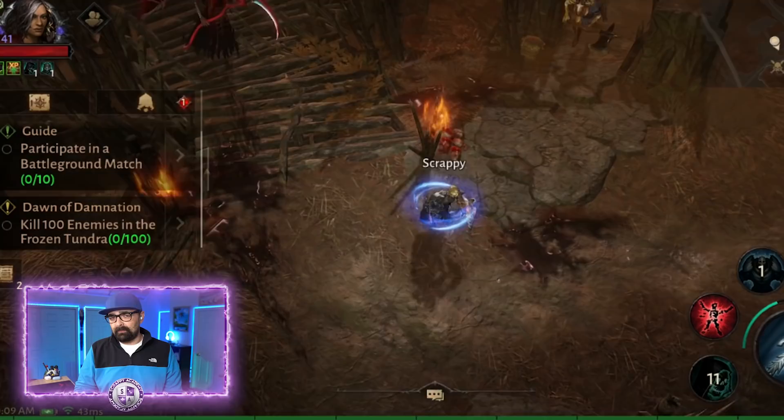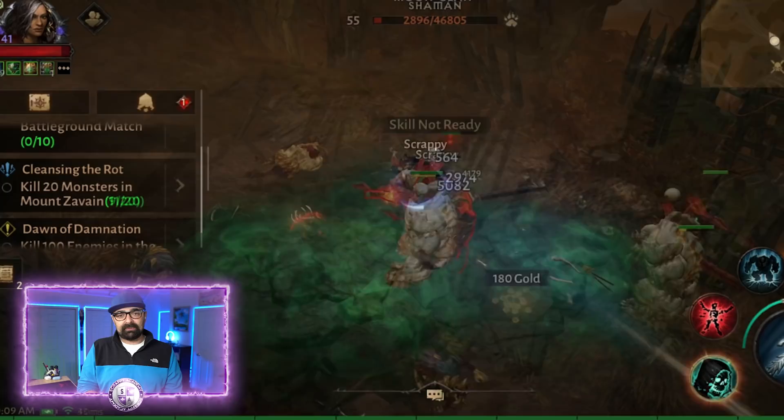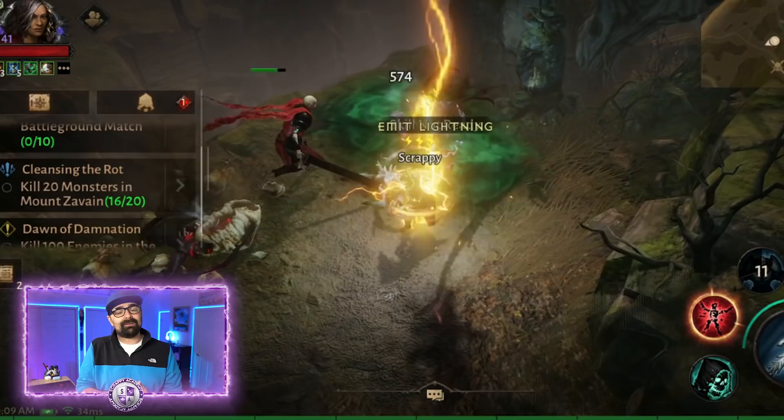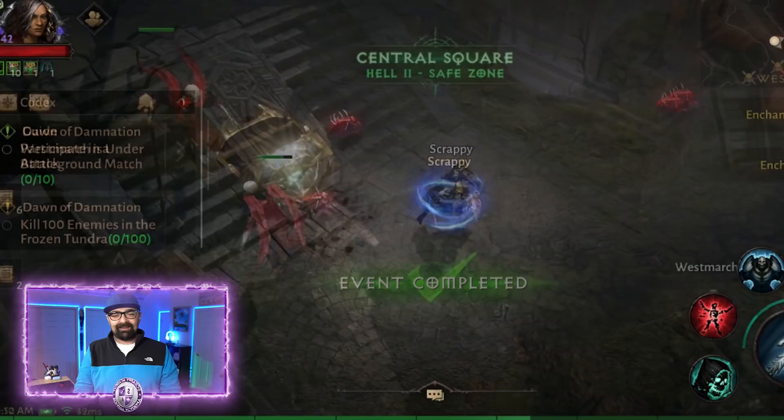Tip number one: never skip those blue exclamation marks. A lot of the times when I was running around doing a main mission, I would notice the exclamation mark and just skip it and keep running. This is very important, especially if you're auto-running to a place — stop and do those little quests because they're really small but they provide lots of XP and gear. They're really easy to do and give you upgrade gear items you'll need later. Never skip the blue exclamation marks; always stop and do those.